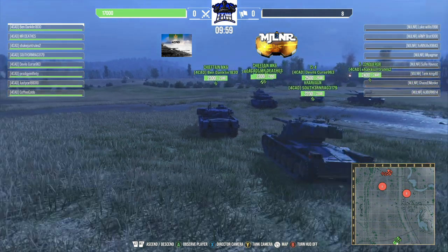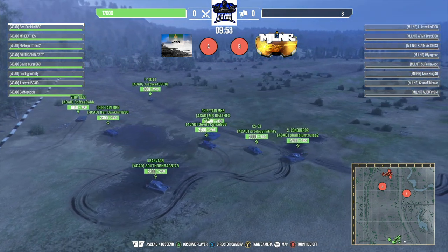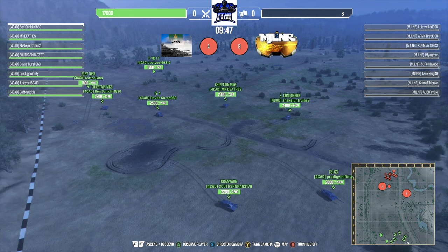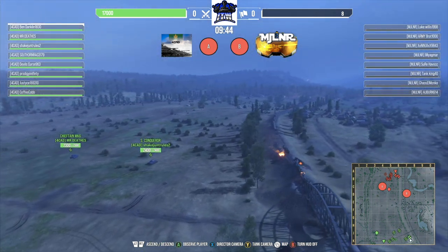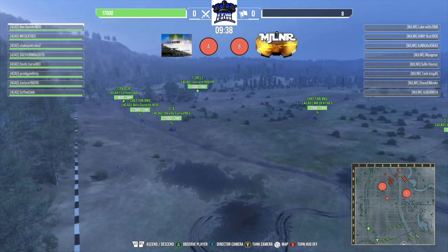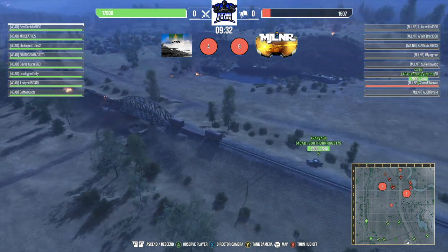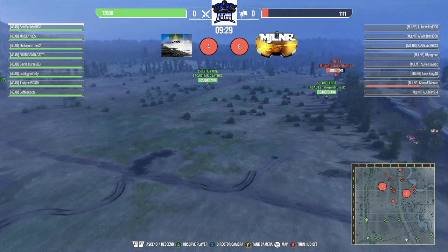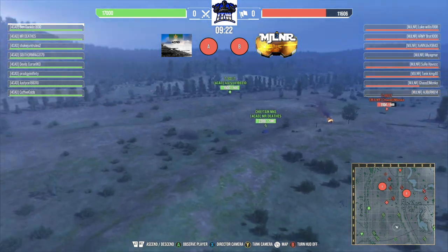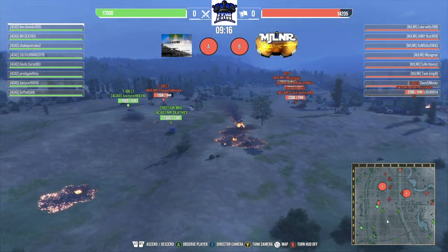The Owner is rolling two Valors, a Bat Chat, T-100, a 60 TP, a Chieftain, and a CS-63. 4CAD are running a Chieftain Mark 6, Valor, T-100 LT, two Chieftain Mark 6s, an IS-4 which is surprising to see, Super Conqueror, another Kronvagn, and a CS-63. Mjolnir already taking a hit on their light tank T-100 right off the bat. Chieftains are actually doing a pretty good push into the center.